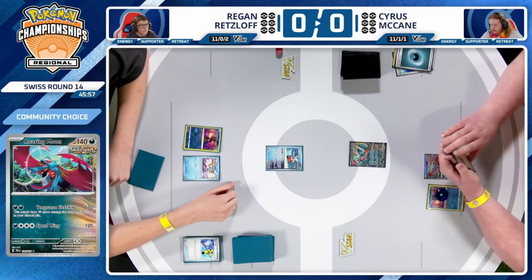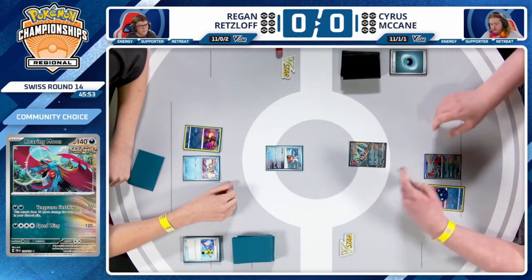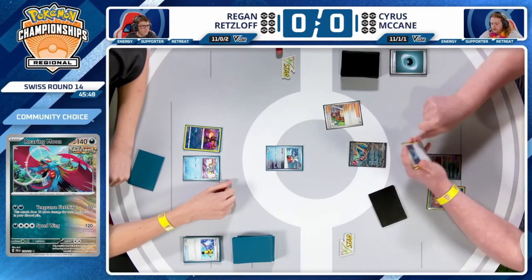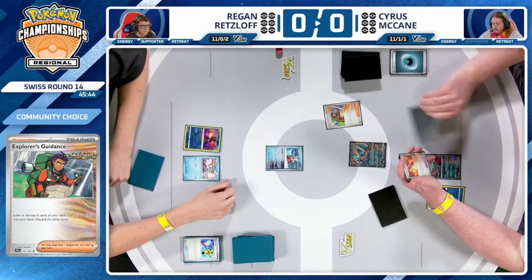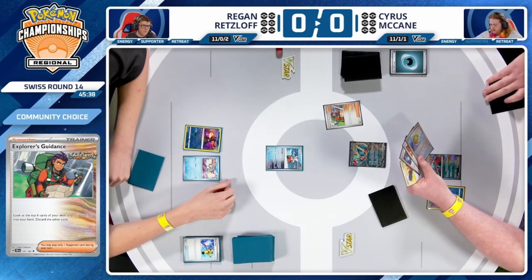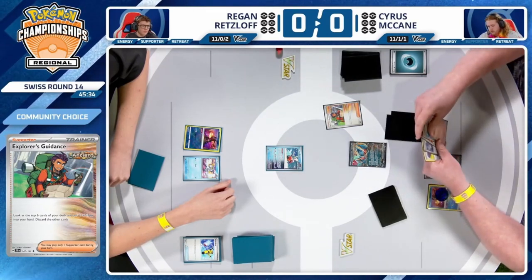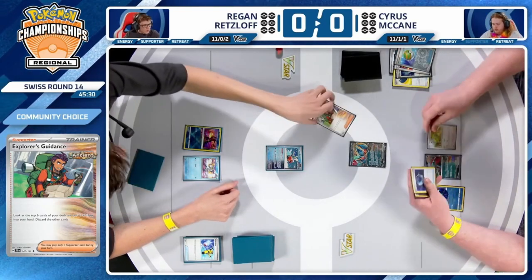Cyrus does have a bit of a choice — can go for Sada's Vitality or Explorer's Guidance as a supporter card. I think the Explorer is better here because you're not getting maximum value from Professor Sada, which pairs best with double Roaring Moon EX. You have enough to take down the Frigibax, so the Explorer gives you more options and lets you dig through the deck a little bit deeper.